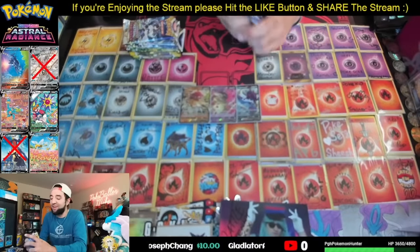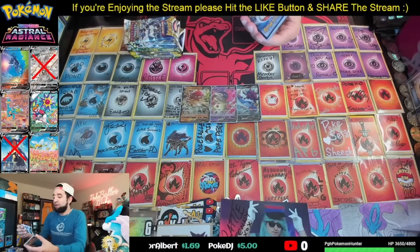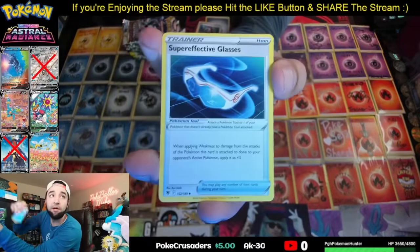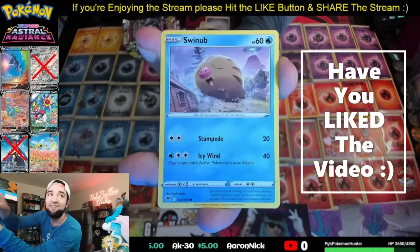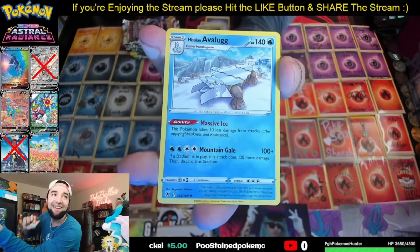First pack is Astral Radiance. How are you guys liking the new set? I like it a lot, actually. Code card right off the bat. We got a Steel, Golduck, Super Effective Glasses, Teddiursa, Poochyena, Swinub. Come on, first pack magic. Petalil. We got a Spicy Seasoned Curry. And nope.